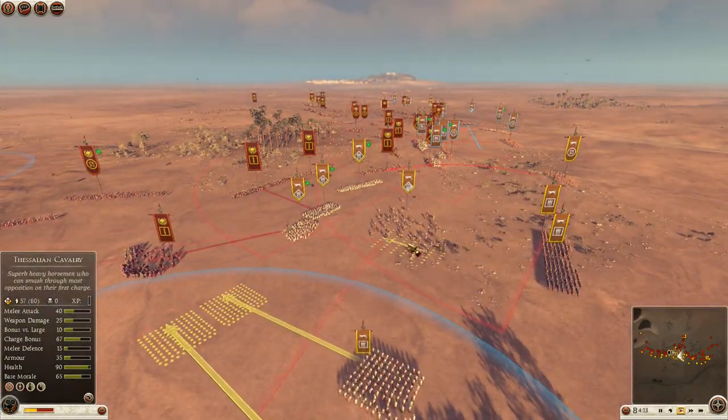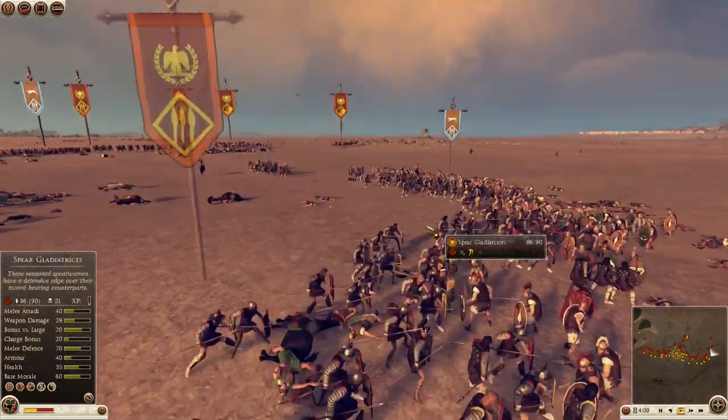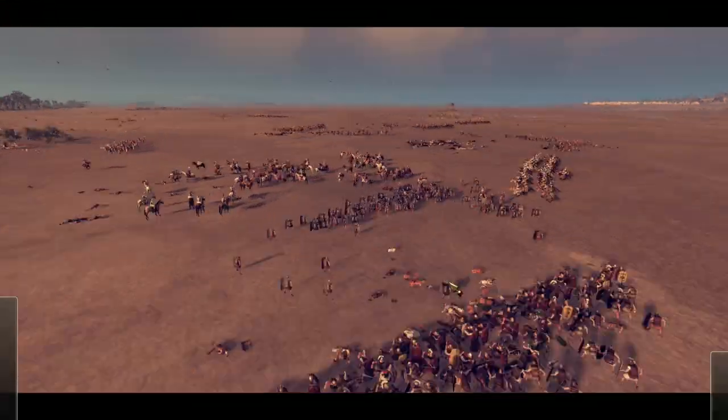Pulling back some Thessalians - another one of my Thessalians was sent over here to smash the back of these spear gladiatrices. Cycle charging, waiting for more opportunities, going to counter charge that general. We have a lot of Roman troops in the vicinity.